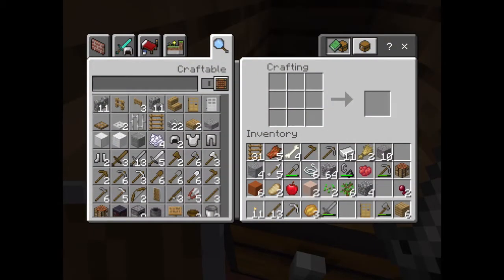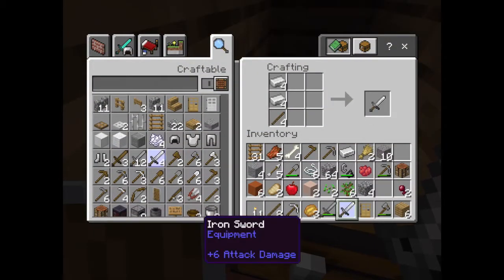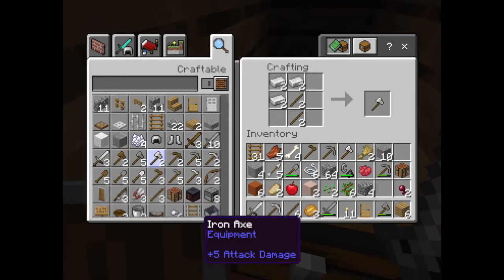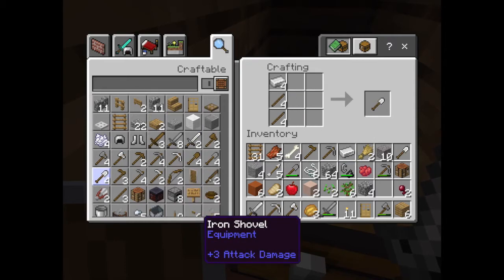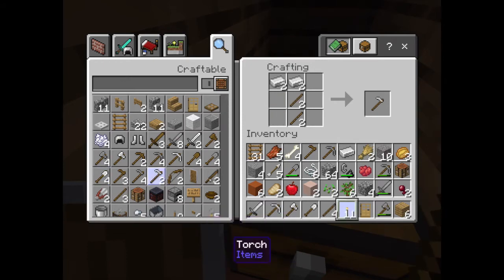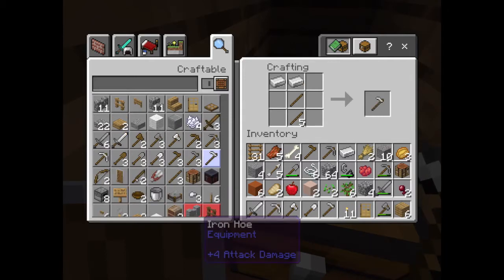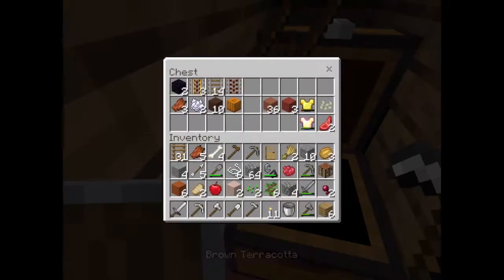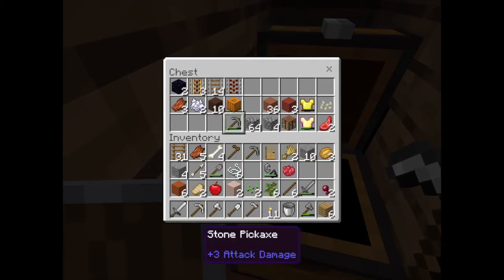We can have an iron sword, an iron axe, an iron shovel, and an iron hoe — and then we can have a bucket. I just need to put a bit more stuff in my chest and I'll keep those on me.